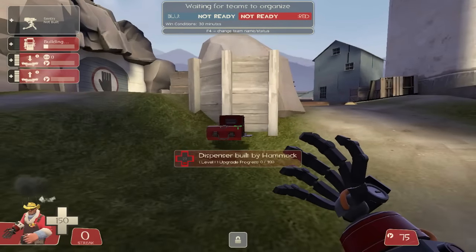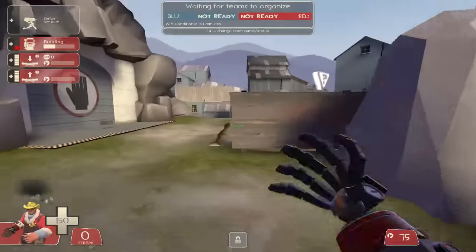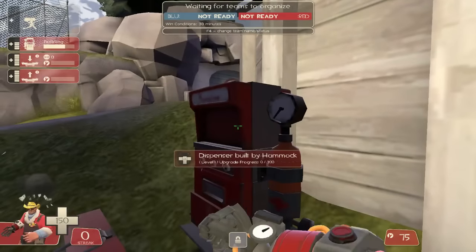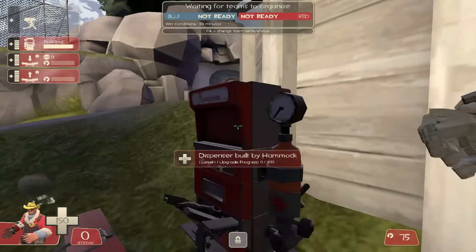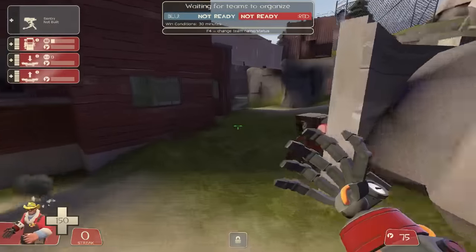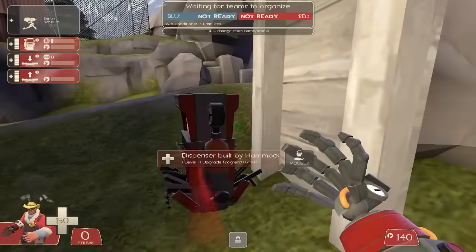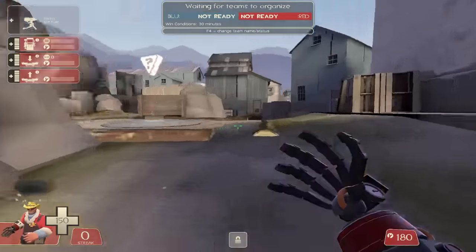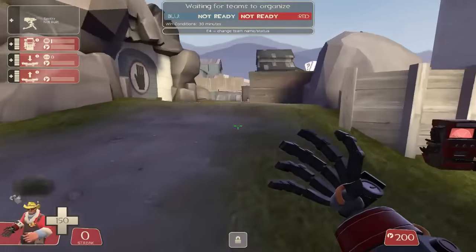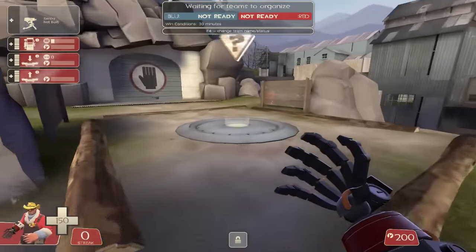This is the standard dispenser spot for this map. It's pretty decent because you can stand here and get ammo and health, which means you can generally help your team stay at the front lines longer. You want to have a dispenser up at least between the first and second uber exchange, because it keeps your Pyro fully stocked on ammo as well as your Heavy. If people have to run back for ammo after spy checking, you just lose general point presence and could probably lose the entire point. So getting a dispenser up on this point is a priority.